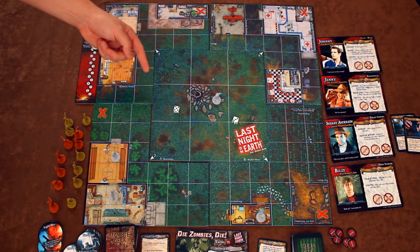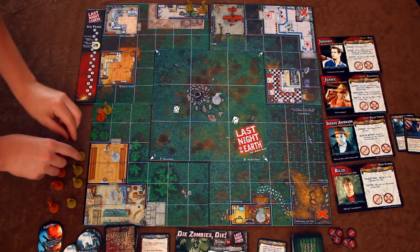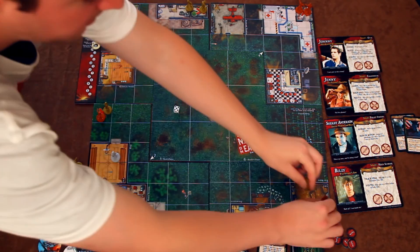The starting zombies are drawn from a pool of miniatures that's divided by color if you've got two zombie players. The number of zombies is determined by a die roll and they're evenly distributed among the spawning pits on the board, which are marked with red X's. Each round of Last Night on Earth has a zombie turn and a human turn.